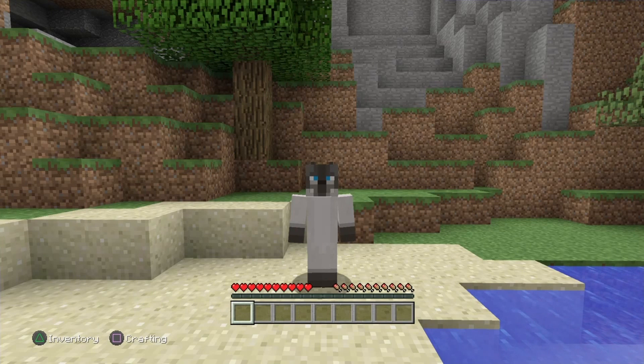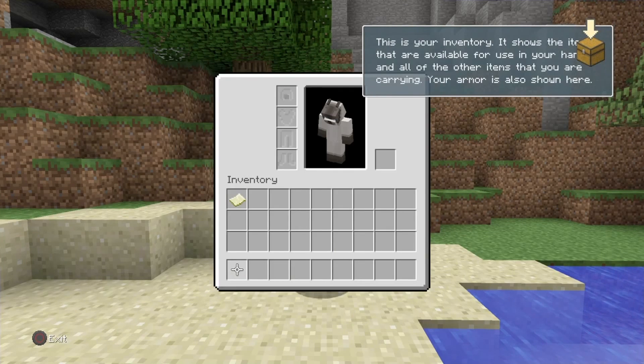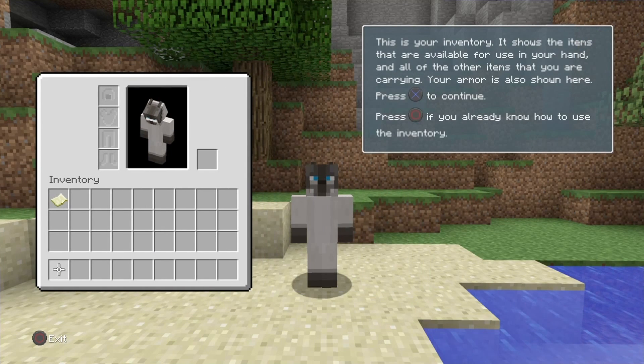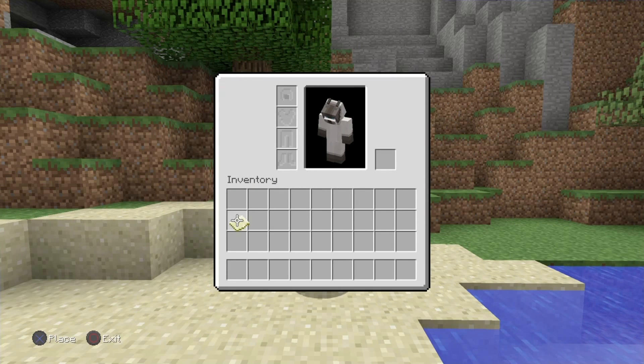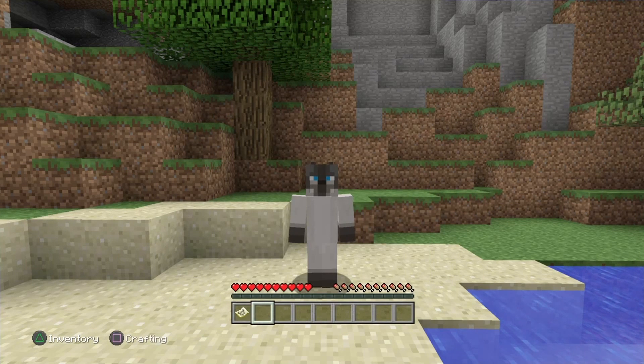This will also work for Xbox 360 users or Xbox One users — it's for all versions of Minecraft. Now the first episode is called Taking Inventory, which is a really simple achievement. All you have to do is press triangle on PlayStation, or if you're on Xbox you just press Y. And there you guys go — I just got the award, the trophy called Taking Inventory. That's it, guys — it's an incredibly simple and easy achievement, one of the very first and easiest you get in the entire game.